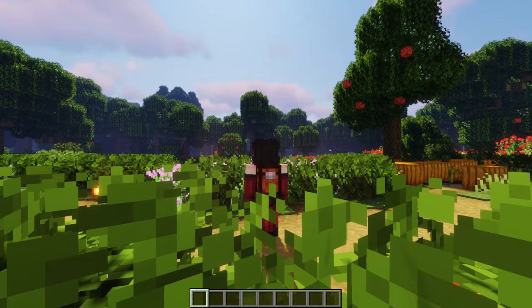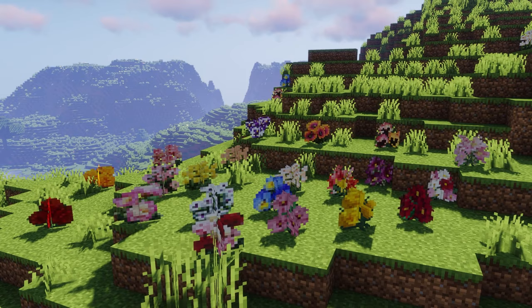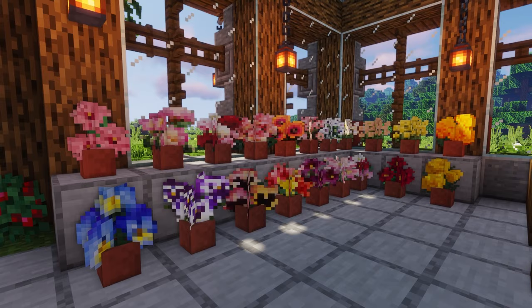This next mod is called Gardena Ganza — and I really hope I pronounced that right. This is a small mod that adds a few cute flowers. These flowers can be found in Plains biomes and you can collect them and place them in flower pots for decoration.